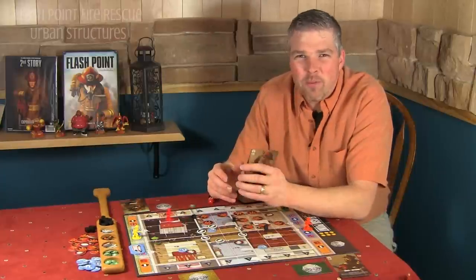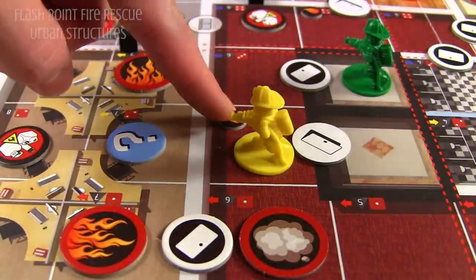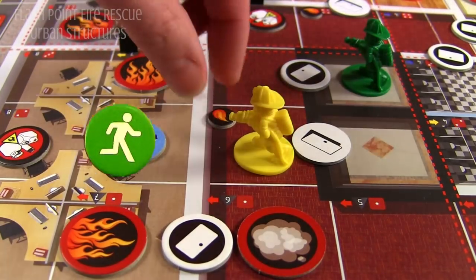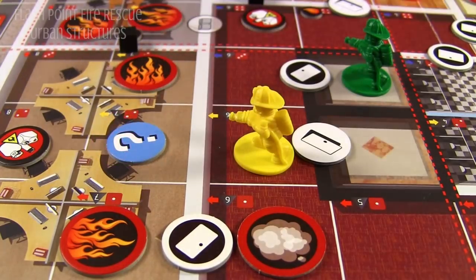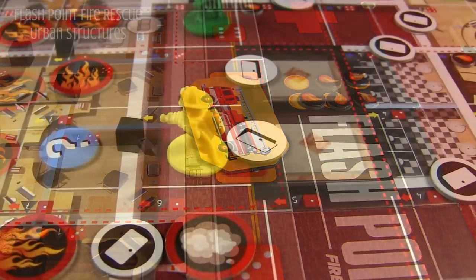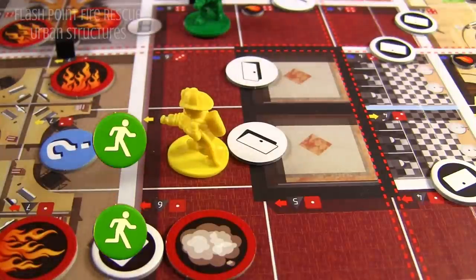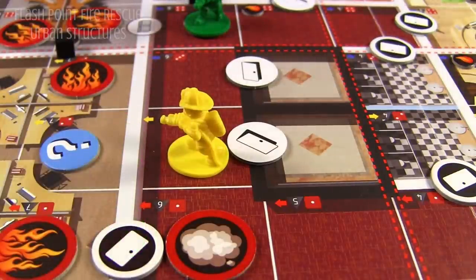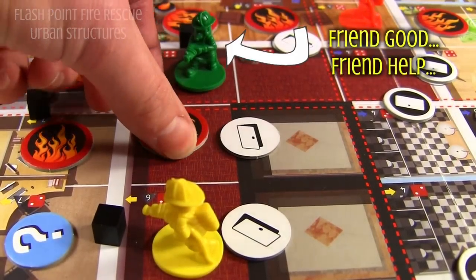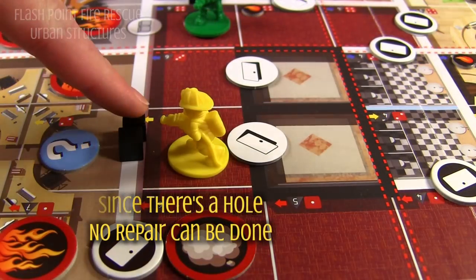The way the structural engineer gets rid of hotspots and damage cubes is he goes into the space with the hotspot. When he gets rid of a hotspot or damage cube, there can't be any fire in any of the spaces adjacent to the firefighter. He spends one action point and he gets rid of the hotspot, and it goes back to the yellow circle — that hotspot can get reused later in the game. Likewise, the firefighter can get rid of a damage cube by spending two action points; the damage cube then goes back to the damage cube pile. Again, no fire can be in any adjacent space where he's working. There can be fire on the other side of the wall as long as there's not a hole in the wall. The structural engineer can't repair holes — he can only repair damage.